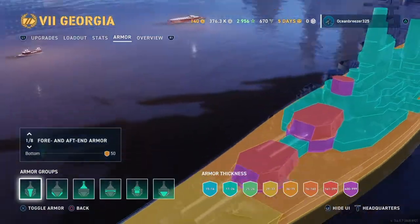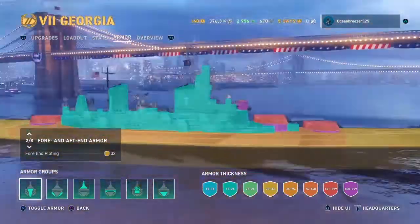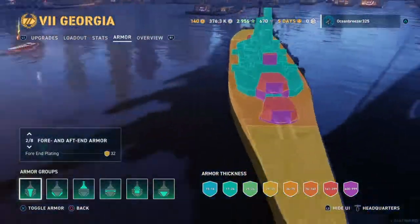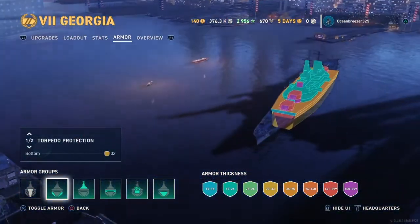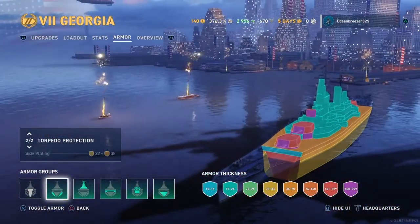Now we'll look at the armor viewer. For the end plating, you get 32 millimeters on each side, which is only overmatched by Yamato's 460 millimeter guns. Not even the Georgia can overmatch 32 millimeters of armor. Side plating is a solid 38 millimeters. I believe if you've angled correctly, that can bounce Yamato shells, so that's cool.